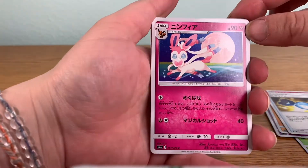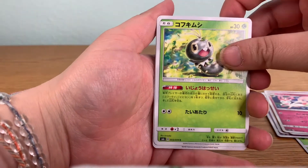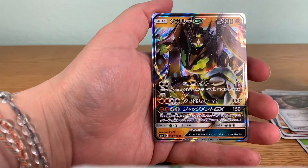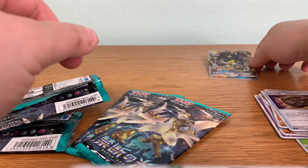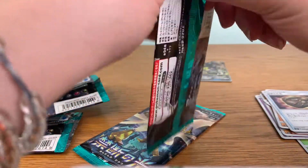Sylveon! I just love his little tooth. Trainer again. Ooooo, pretty. Okay, you're special — you can go over there in your little special file. Let's see what else you can get.